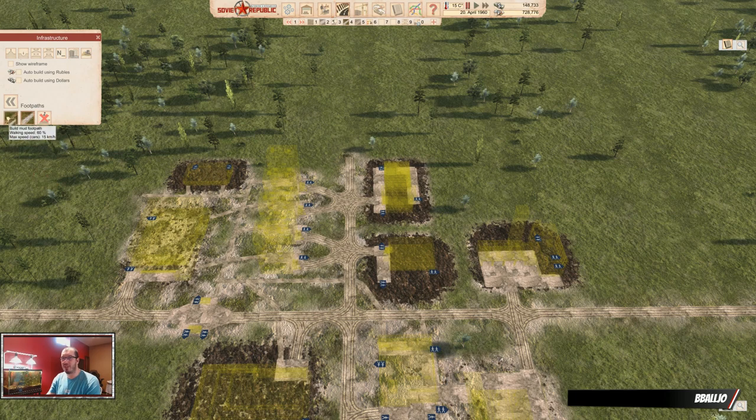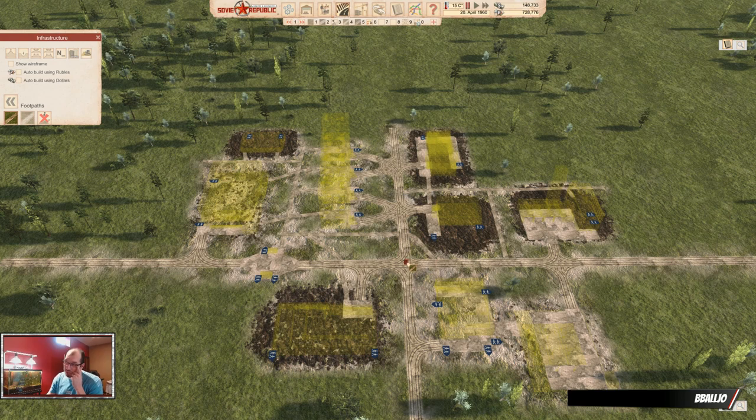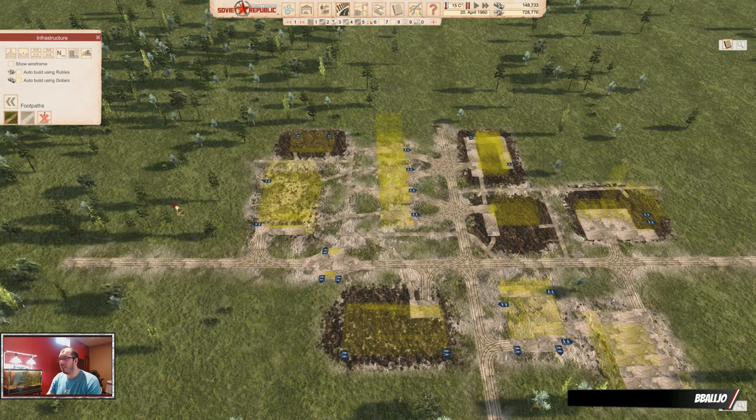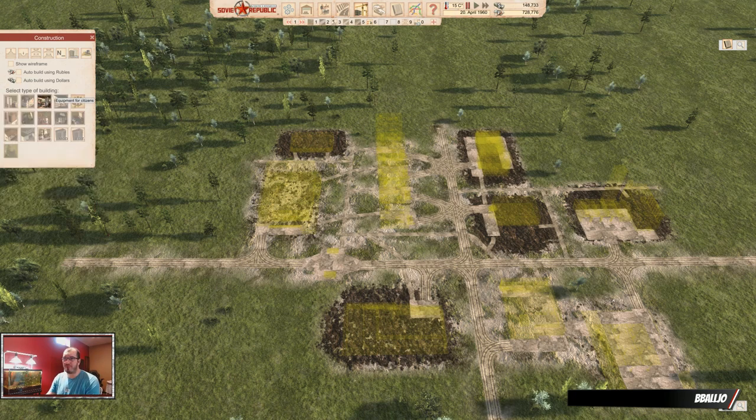I can build more housing around the school later, no problems. Connect all of this so everyone can go everywhere. Paths are important to me — keep that in mind. This is almost a basic setup, but there are still universities. The university is something you want to build soon because you need educated people to teach in your school, to do some engineering work, and there are some jobs that just require them — hospitals require them. But you don't need them right away, so keep that in mind. You want to build one of these universities right at the beginning.